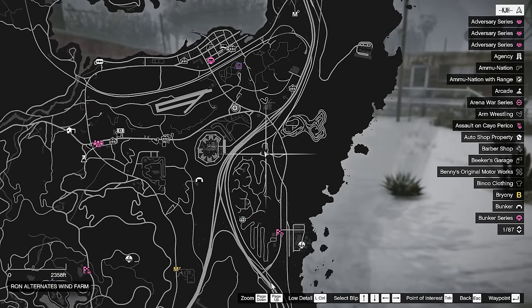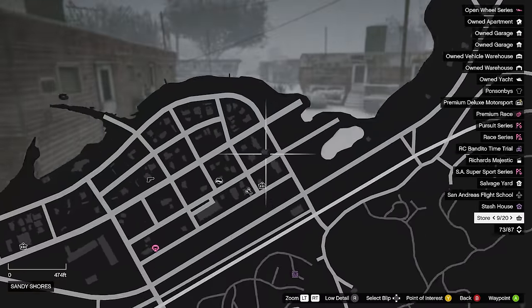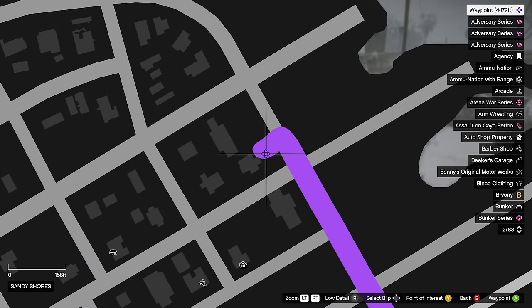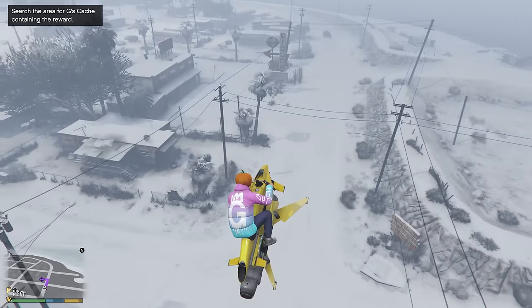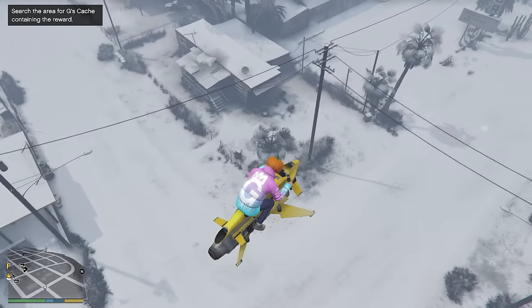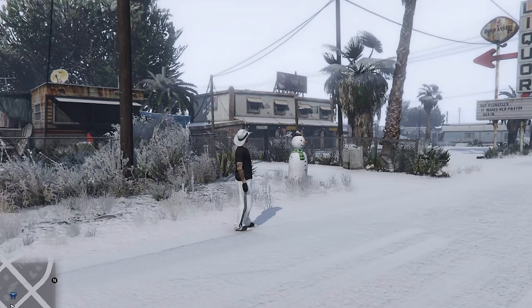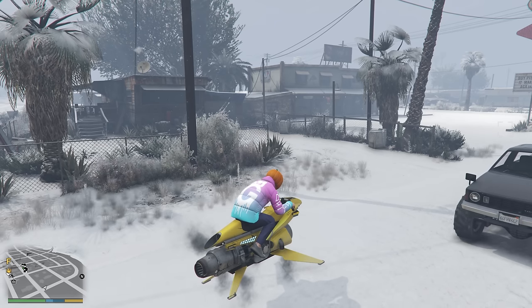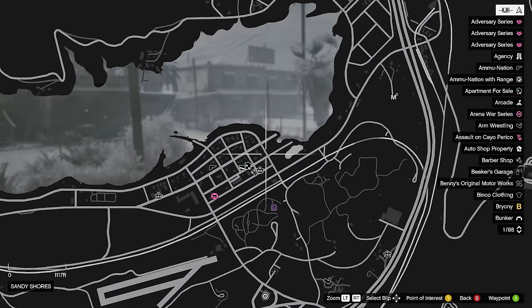For this one, we're just going to go up north again one more time, and it's going to be this location right here, right in front of this house. As you can see, we're coming up to this house on my left, and it's going to be right here in front of me. I'll show you the picture on screen — and this is the exact location we are in, right here on the map.